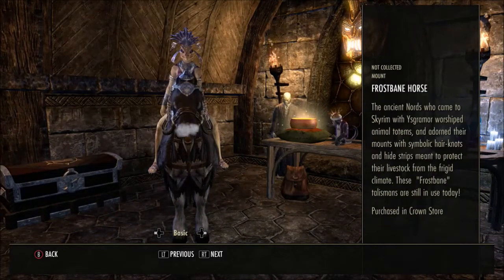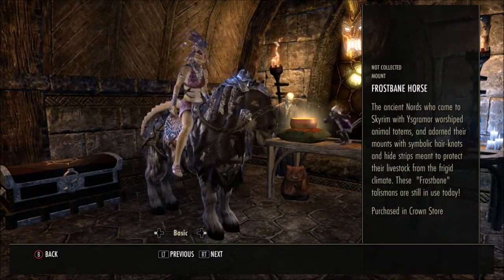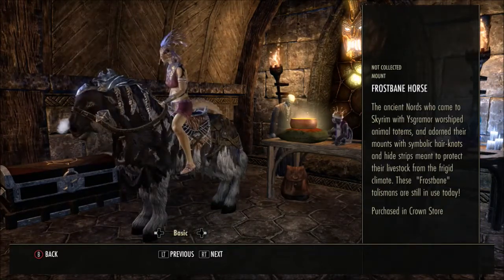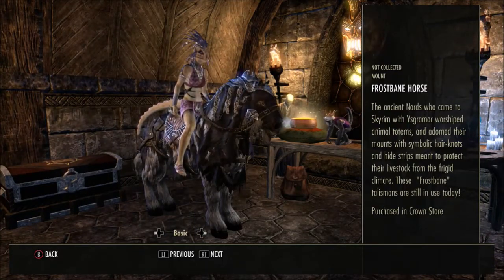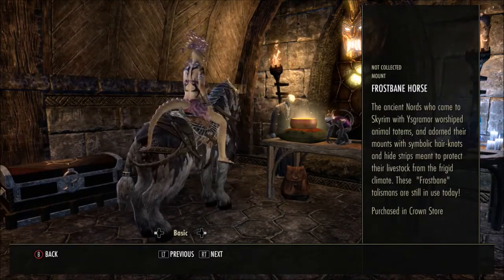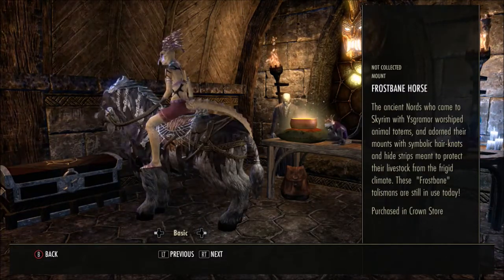Then we have the Frostbane Horse. The ancient Nords who came to Skyrim with Ysgramor's grimoire worshipped animal totems and adorned their mounts with symbolic hair knots and hide strips meant to protect their livestock from the frigid climates — these Frostbane talismans are still in use today. You can see the plaits they've mentioned, and there's some mist coming out, plus a little plait on the tail with a small ornament to fasten it up.